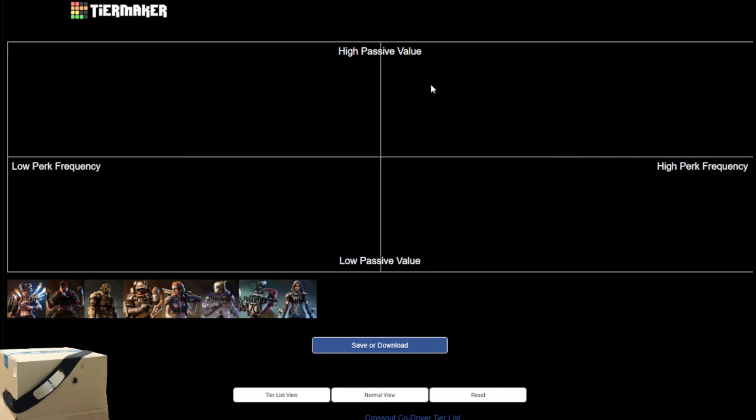A high passive value set of perks is one where the perks synergize well with themselves and/or the co-driver's active ability, thus dramatically improving the build. A low passive value set of perks is where the perks either don't synergize well with the perk set itself and/or the co-driver's active ability, or provide bonuses that are particularly irrelevant.